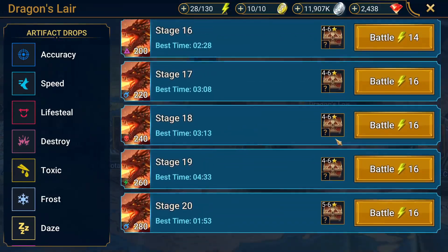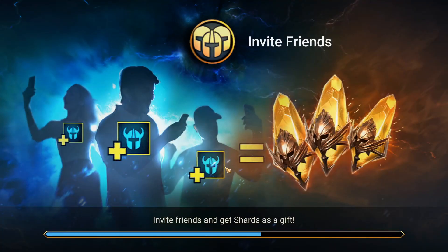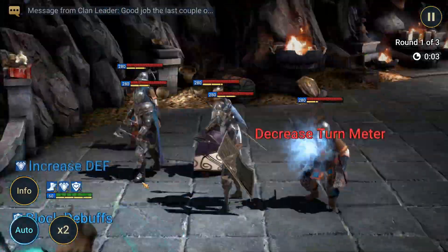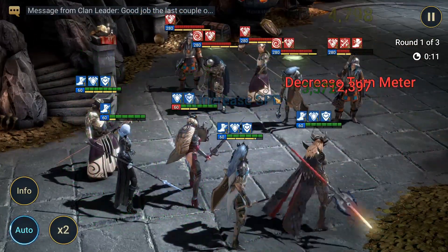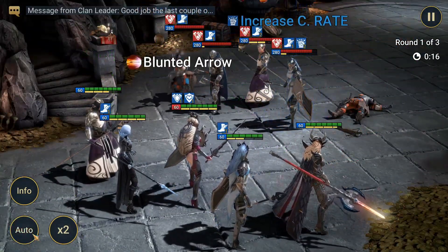We're going to come in at stage 20. This team is very similar to the last one. Sepulchre as our lead, Syl as our CC, Apothecary for speed, Tyrell for decreased defense, and Frozen Banshee doing poisons on the dragon to finish him off. Block debuffs is actually very good on this dungeon because the Tyrells come in and do a decreased defense on you that can really mess your people up — they take a ton of damage.